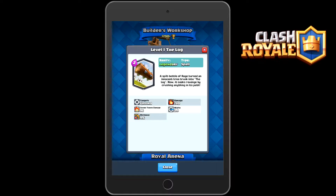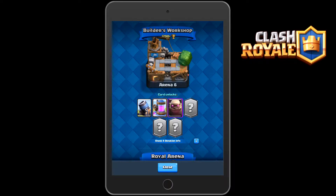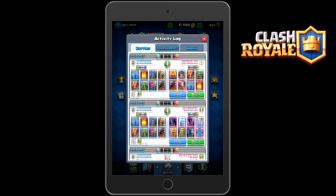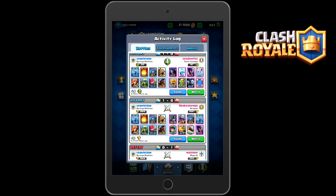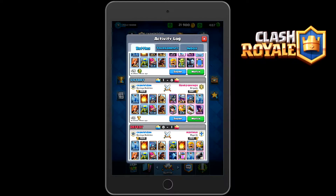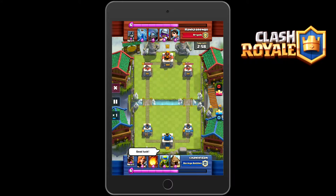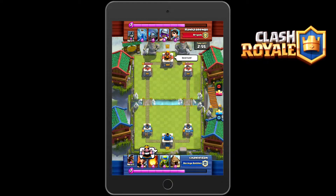A spilled bottle of Rage turned an innocent tree trunk into the Log. Now it takes revenge by crushing anything in its path. It targets ground, it has a wide width of 3.9 tiles, it does 240 damage, 9.6 to the crown tower. It also pushes back troops, which is something very special about it. The Bowler or even the Fireball have knockback, and the Log specializes in that.